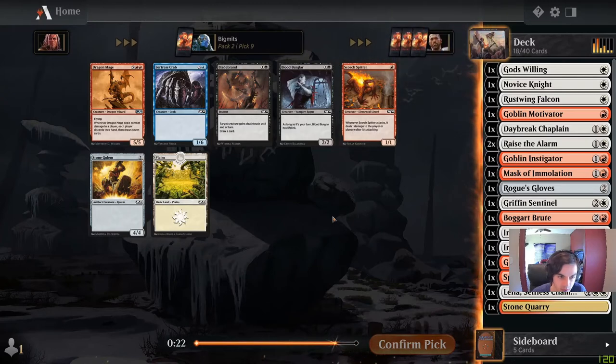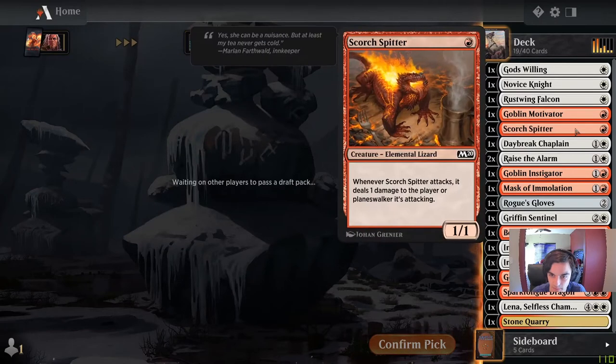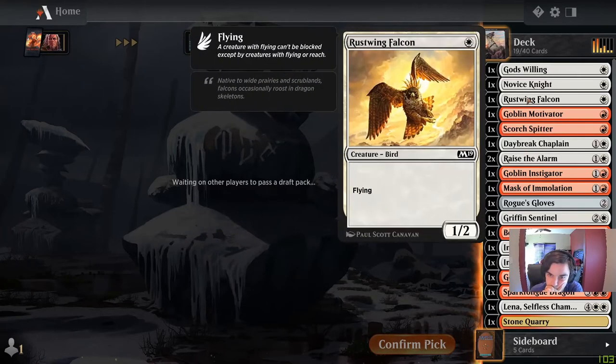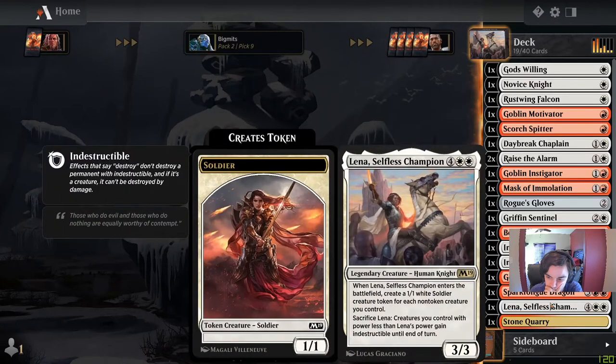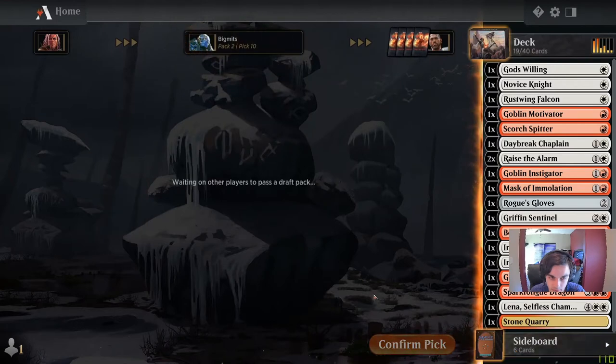There's the Scorch Spitter again. Dragon Mage — I think we don't want it, it's just way too expensive. We'll take another one drop. See if we can't just run over our opponents before they know what hit them. I think we just take the Soul Mender, and we'll take the Mender.